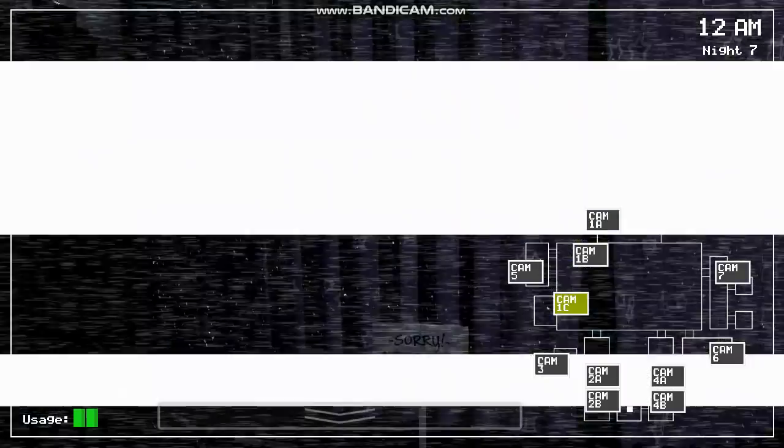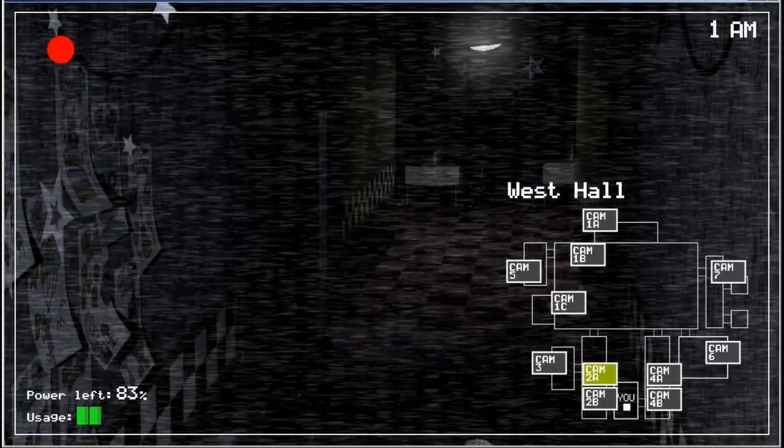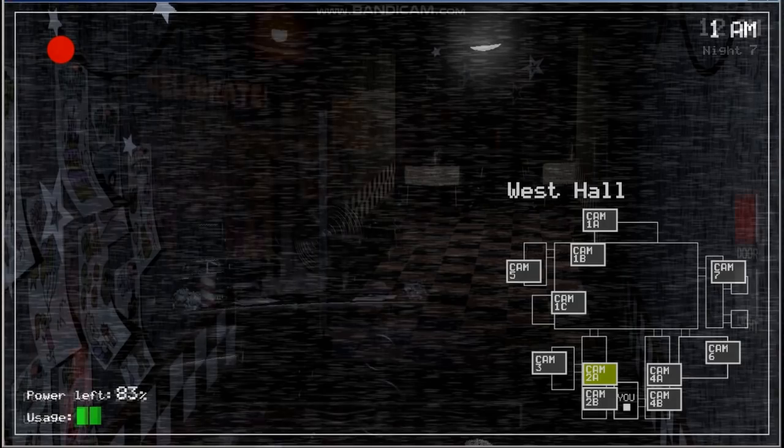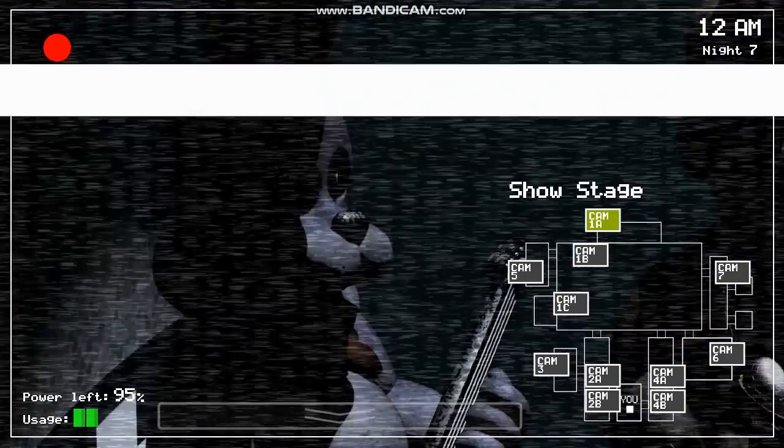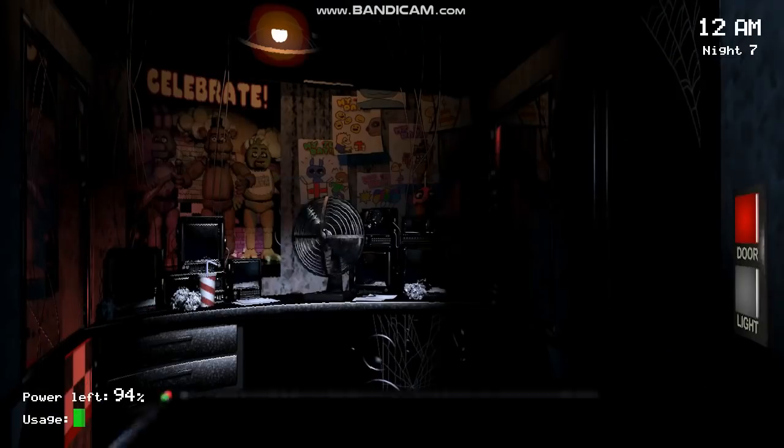One last piece of unused content for the original Five Nights at Freddy's, outside of the actual game, is within the screenshots used for the game's Steam page. In these screenshots, we can see that the night texts are absent for every night except for Night 5. It's unclear if this was simply an error or if night texts were a last-minute addition to the game. Moving past pre-release unused content, let's take a look at some unused assets that can still be found in the game's files.